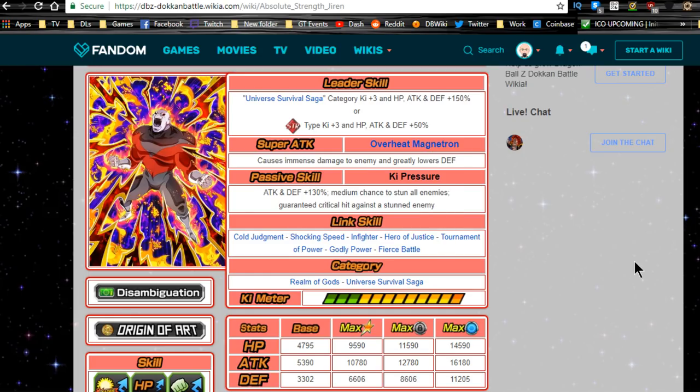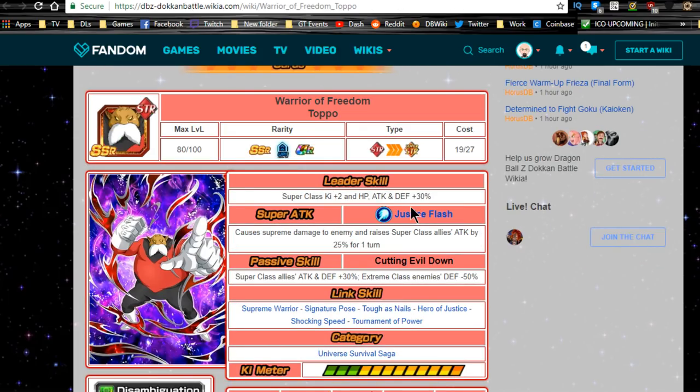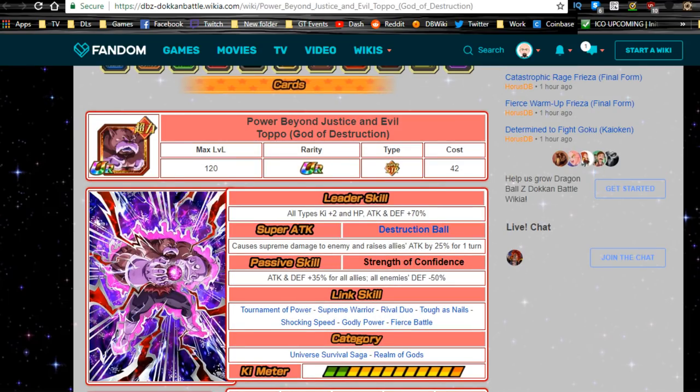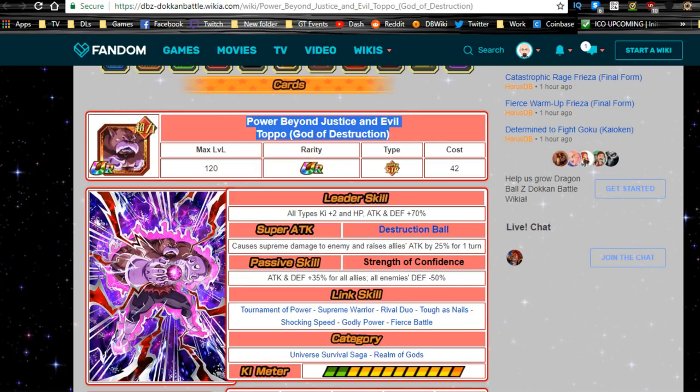I just wanted to make sure you guys know: do not feed dupes into the system for Toppo until you keep one for his God of Destruction form and one for his non-God of Destruction form. Keep both of them. If you only have one, get him to God of Destruction first — he's a lot more viable there. Then keep the second one as the regular Toppo and focus on the God of Destruction copy.